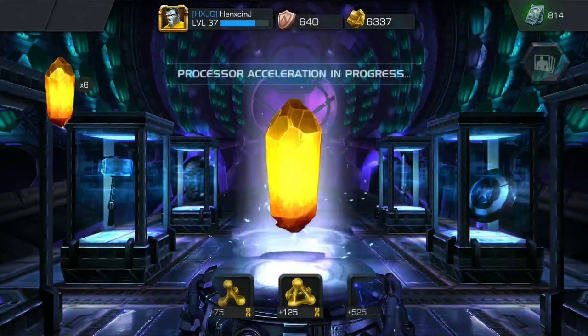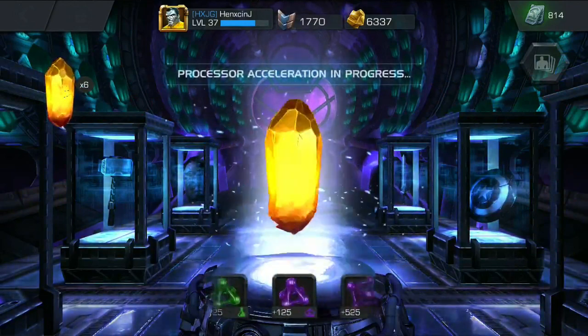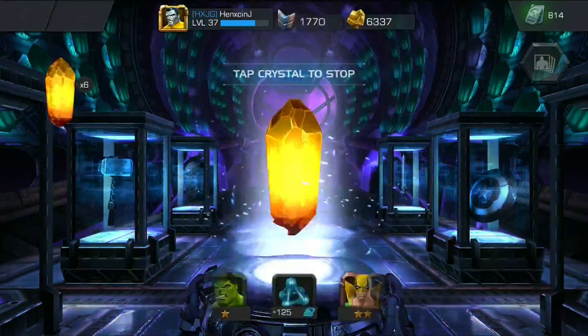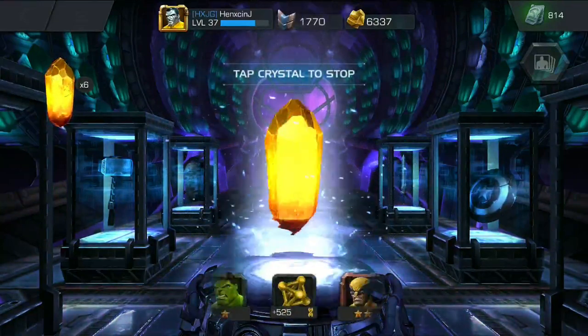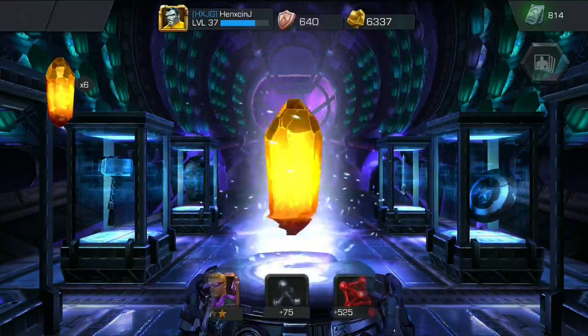I'm going to spin one of them just so you guys can see what's in it. I think I got a basic Tier 3 catalyst from the Alpha event — a basic Tier 3 Science catalyst or something — and a basic Tier 3 Mutant catalyst. I'm just going to stop that there.